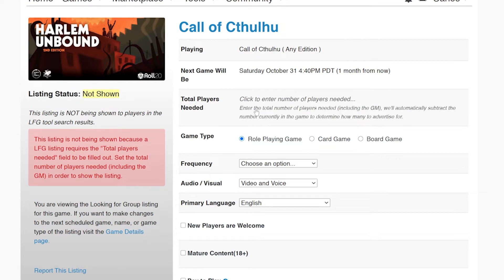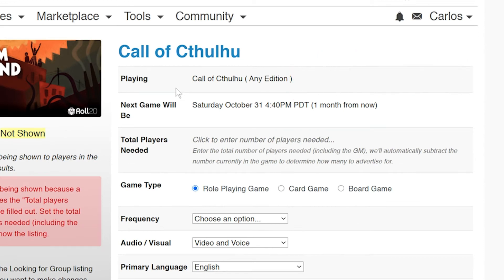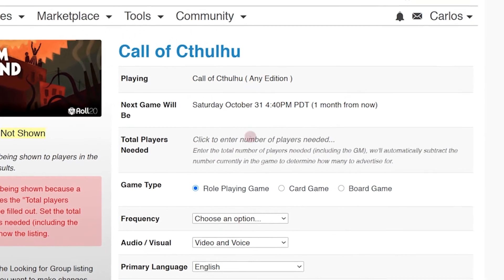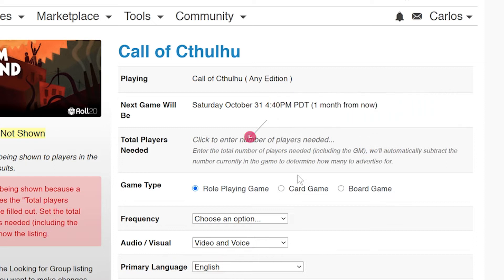Remember when we entered the game system and scheduled our game from the game's details page? That's where this info is coming from. If we want to update this information, we'll have to go back to our game's details page. The listing needs a minimum amount of players to go active, so we're going to hold off on filling this section until we have the rest of the form filled out first.